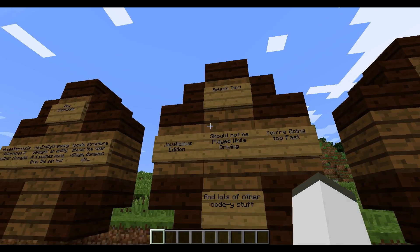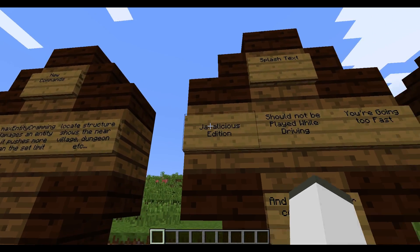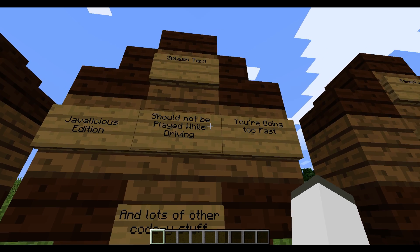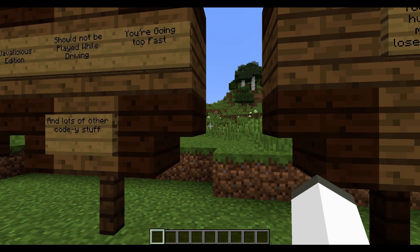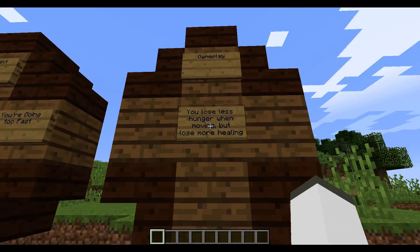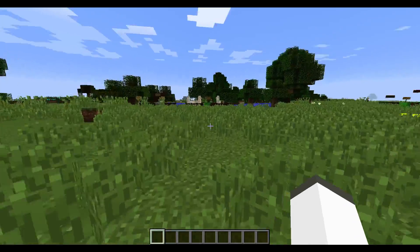And then we have Splash Text. So when you load up the game, there's that yellow text that appears on the title screen, and there are new ones. One says 'Javalicious Edition,' another says 'Should Not Be Played While Driving,' and the last one says 'You're Going Too Fast.' There was also a whole bunch of code fixes and bugs they ironed out. And as for gameplay, you lose a lot less hunger when you're sprint jumping around and fighting, but when you're healing, you lose a lot more.